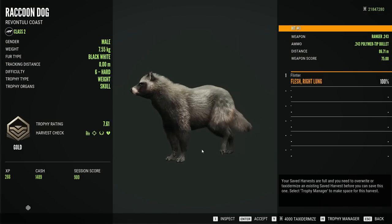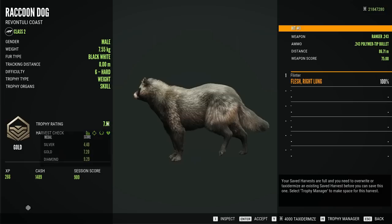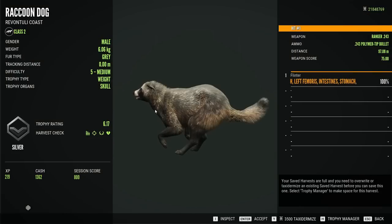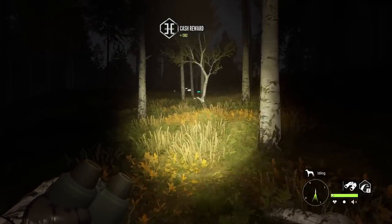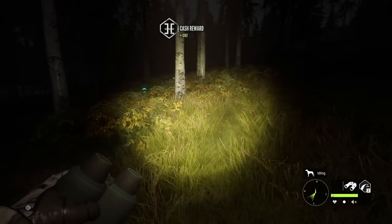We actually got the level 6 in the lung — black-white gold! Not too bad, he's kind of decent as well approaching the 8 kilo mark. We got the level 4 or level 5 — that one was a vital hit barely with the liver. I can see vital blood there. Three for three so far with another gray fur type.